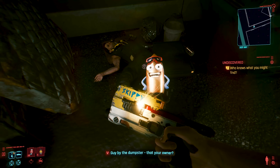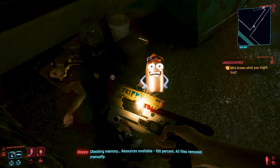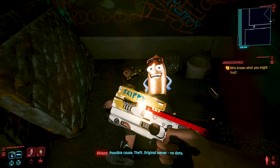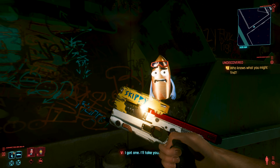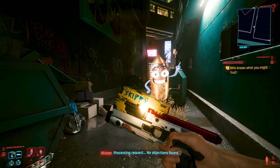[Player]: Guy by the dumpster — that your owner? [Skippy]: Checking memory. Resources available: 100 percent. All files removed manually. Possible cause: theft. Original owner: no data. Suggested solution: none. [Player]: I got one. I'll take you. [Skippy]: Processing request. No objections found.